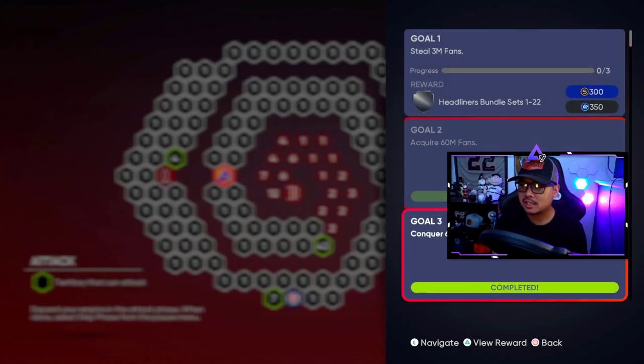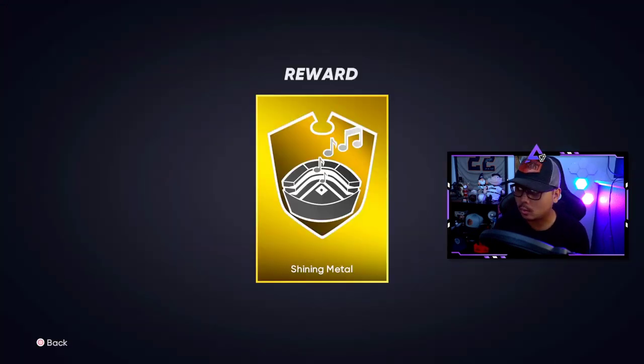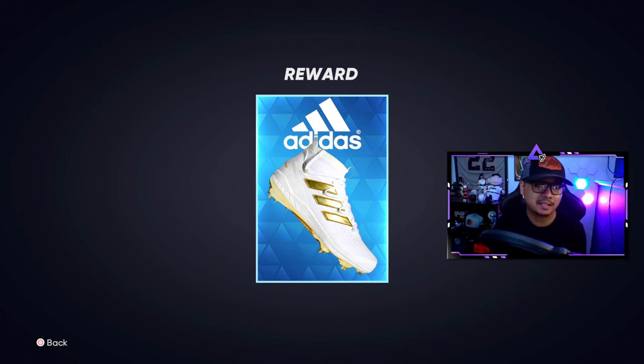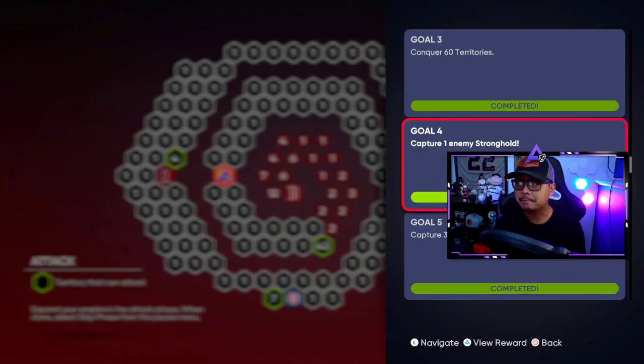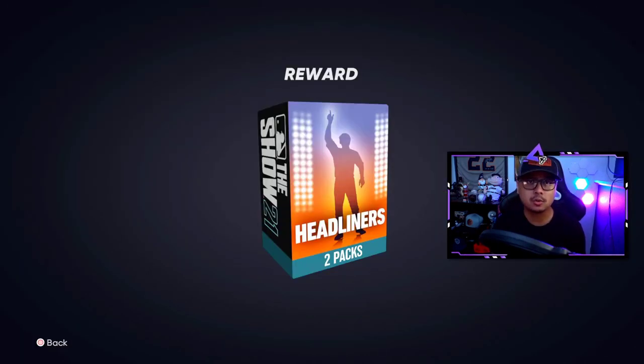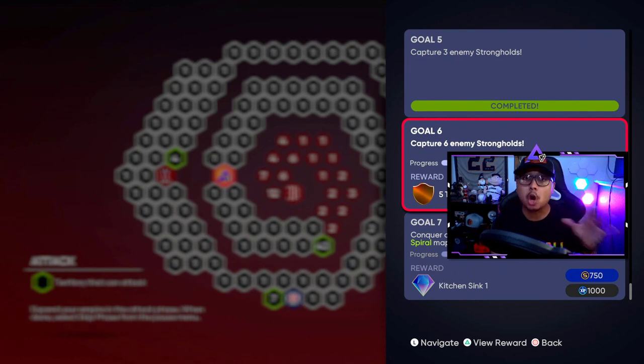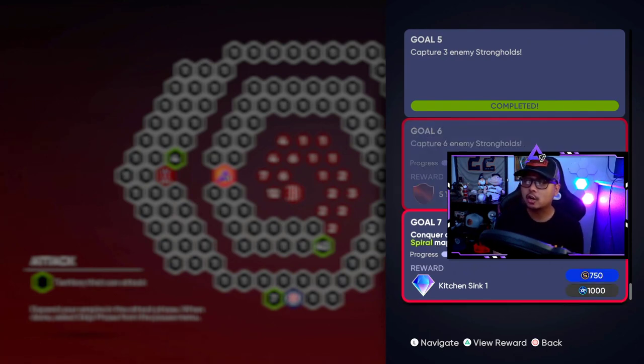Capture 60 territories gets you a Shining Metal reward. Capture one enemy stronghold gets you diamond cleats. Capture three enemy strongholds gets you another two-headliner pack, so that's four packs right there. Capture six enemy strongholds — all of them — gets you a five-standard pack bundle. Conquer all territories including strongholds and finishing the Sixth Inning spiral map gets you the Kitchen Sink One pack.